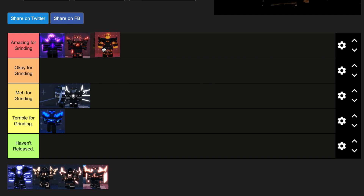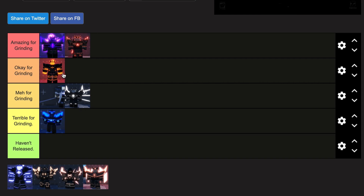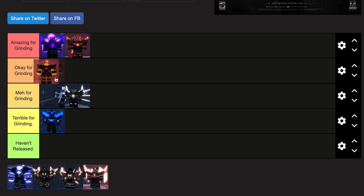Next is Overlord Lava. It's amazing for grinding, but only for active grinding, so I'd have to put it in okay. The reason I put it in okay is that you can't really use it for AFK grinding like Overlord One and Two — for example with a macro — but it's great for active grinding with its flamethrower ability.